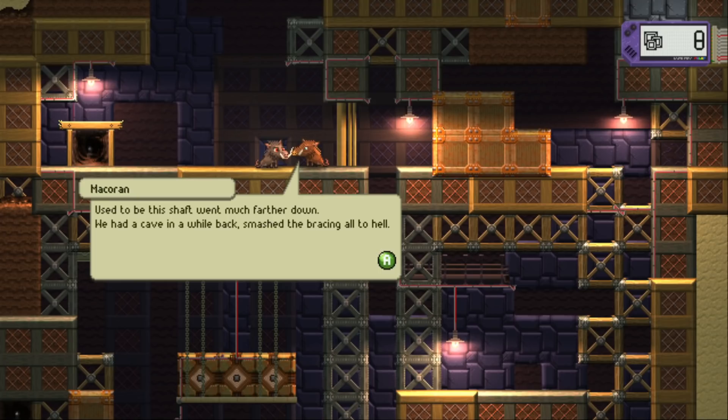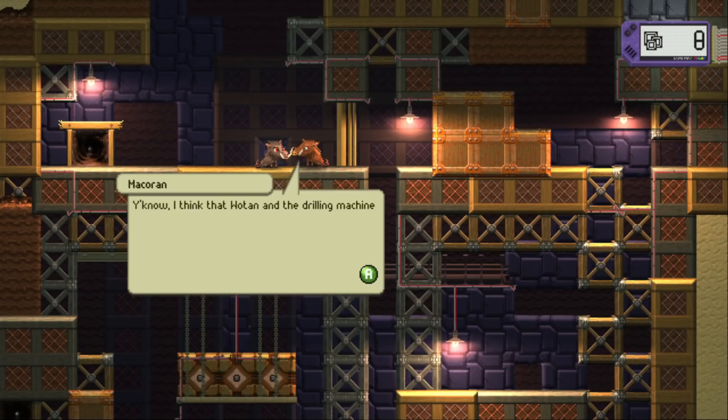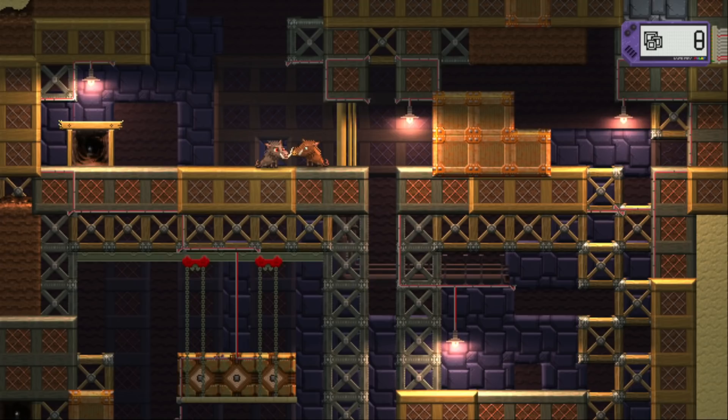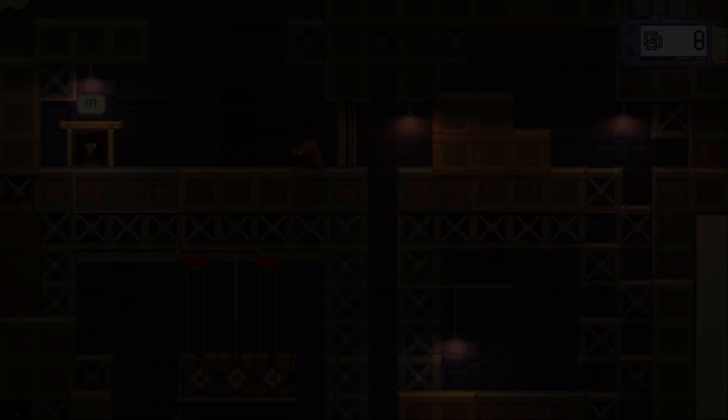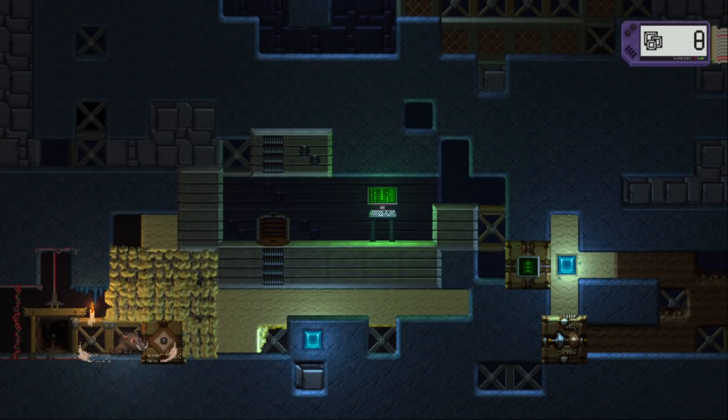Macaran — used to be this shaft went much further down. We had a cave-in a while back, smashed the bracing all to hell. Lately Dean's been aching to reopen deep delve. I think he's got Wotan fixing up his old drilling machine somewhere. Wotan and the drilling machine are through a door just a couple levels down — he might have something for you to do. To some extent, the highest priority is just finding doors so I can have the completest map of places I might want to go next.